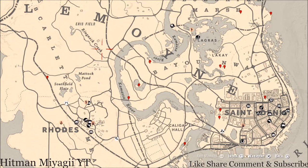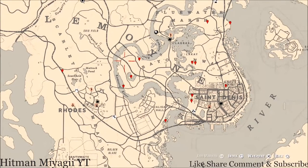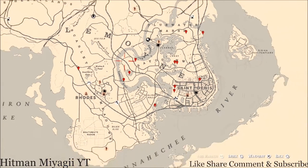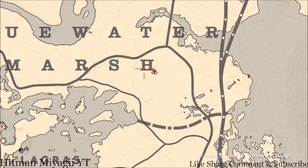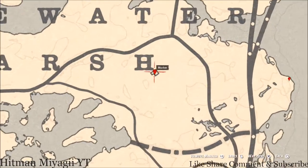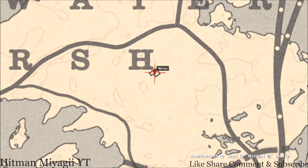Let's get to the items we'll find across the Lemoyne area of the map, which is where we are currently. Starting with two items over here by the H&M — right here underneath this building, pull out your metal detector and you'll get a random coin.